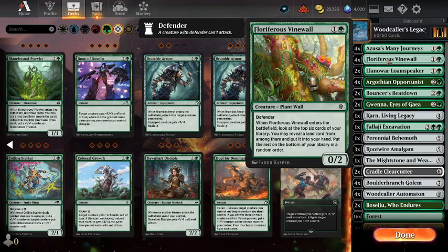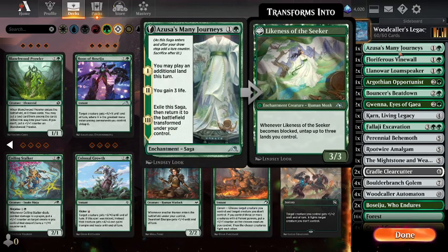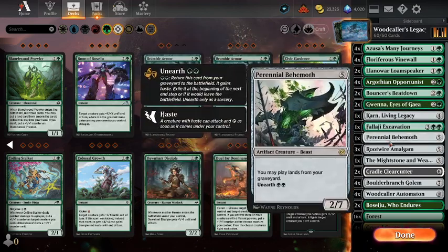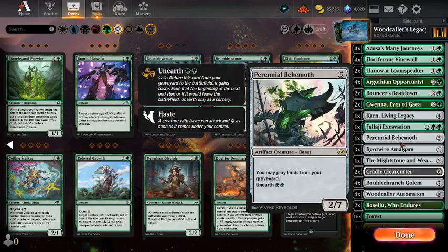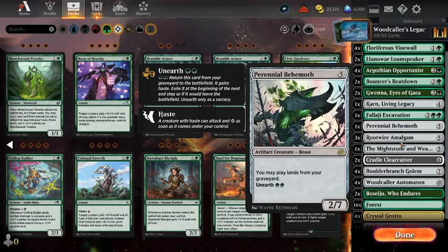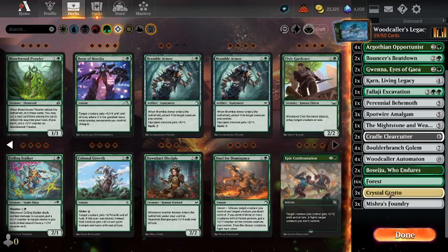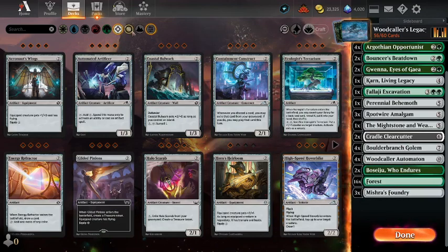We've got 25 lands, which hopefully is just enough for Azusa to do the business and help me play extra lands. Usually with an Azusa deck I play about 27 lands, just to make sure you're hitting that extra land drop. There might be a question mark over the Perennial Behemoth. Actually, I've got an even better idea — a better idea than Crystal Grotto would be a land that sacrifices itself.